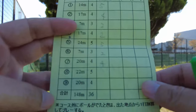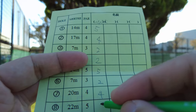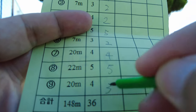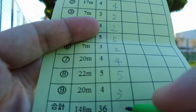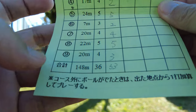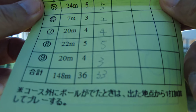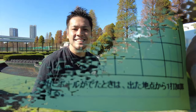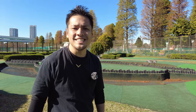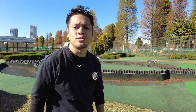Let's review the score. My score for hole number eight and nine is — hole eight I hit five times, and hole nine I hit three times. I guess it's quite a good score. Do you think you can play better than me? I'm waiting for your challenge. The courses are small, so it's really easy to play even for kids. When you come to Tokyo, play putter golf in Tatsumi no Mori Kaihin Park. You will have so much fun!